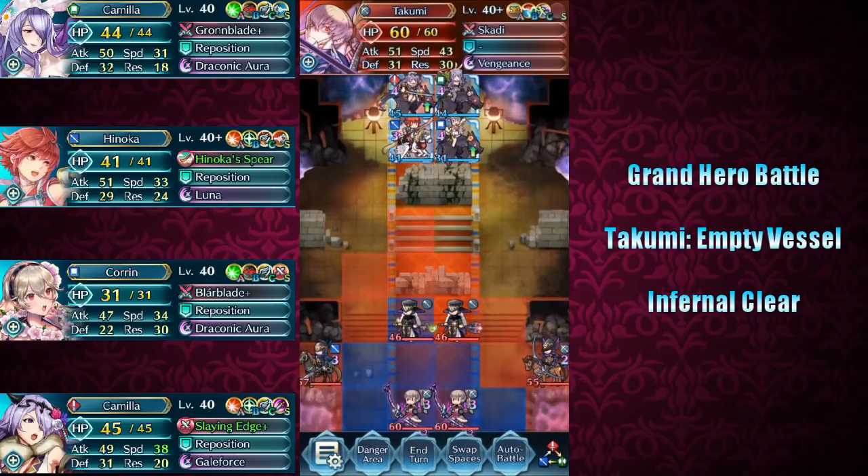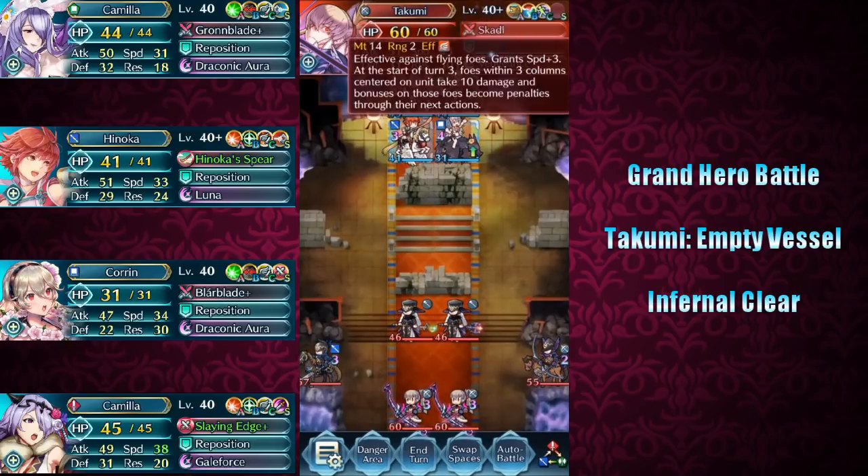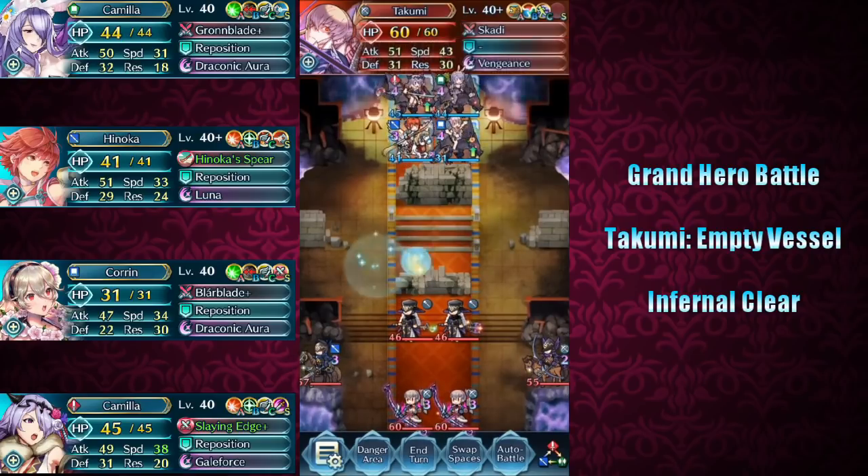Takumi, or Takumis, are equipped with Cancel Affinity 3, which is intended to counter Grand Raven Mages. Takumi is also equipped with this new weapon that creates a large area of effect — essentially the middle four columns will be affected, where enemies will be taking 10 damage at the end of turn 3 and get panic ployed.